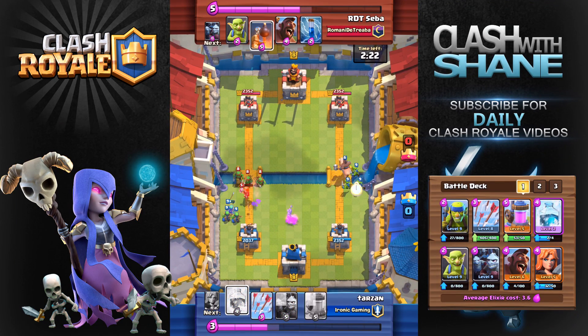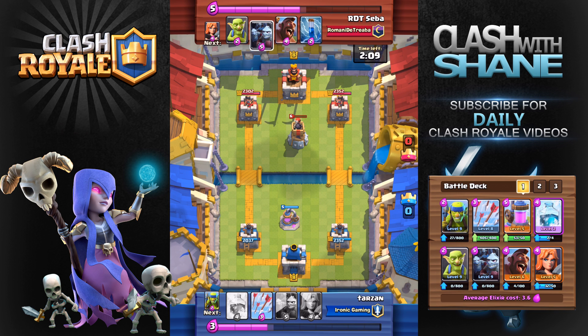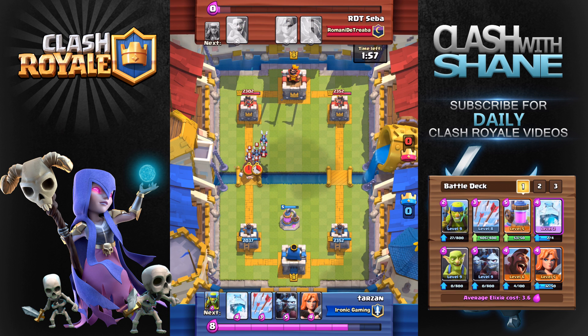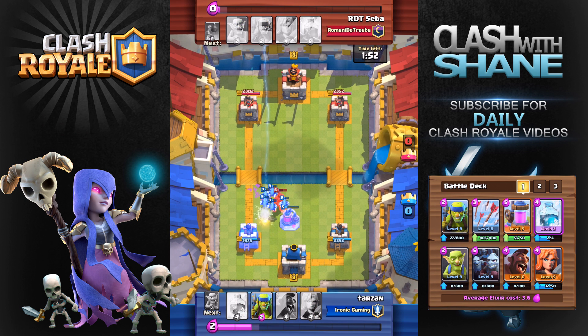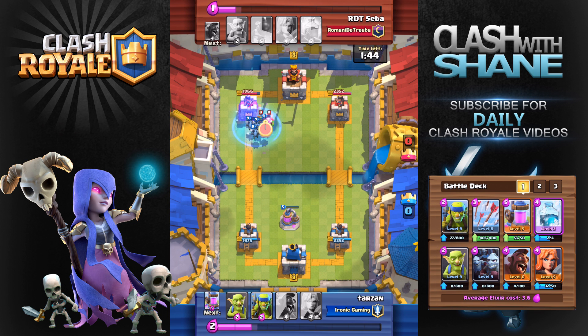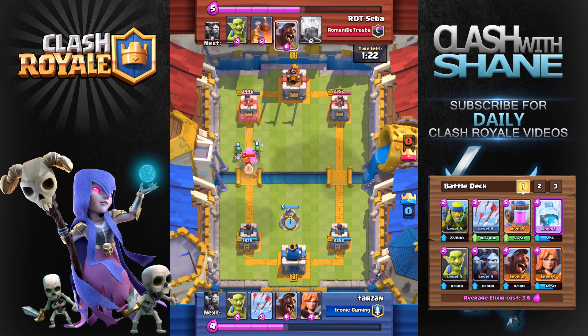He uses the lightning spell to damage my elixir pump as well as my valkyrie. Knowing he just spent six elixir I try and rush the right hand side, but unfortunately he had just enough elixir to get that bomb tower down which completely nullified my push. This deck is a little bit weak to the bomb tower. He tries to sneak in with the hog rider and the minion horde — I have arrows ready and use my own minion horde to take out his hog rider. My minion horde each had about one health left but with the help of the freeze spell they went in and took that tower from full health down to 1500, turning defense into offense.